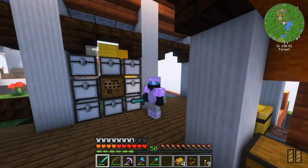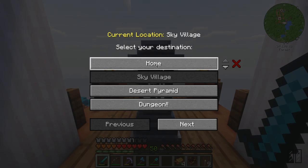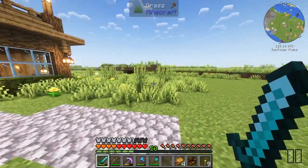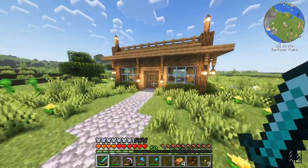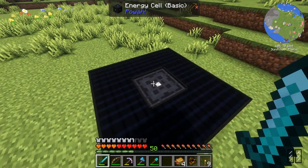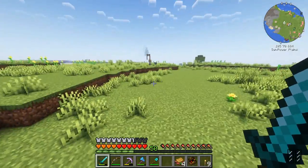Ladies and gentlemen, welcome back to Feed the Beast: Legend of the Ice. In the last episode, we made this — our brand new home, away from the Sky Village, down on the ground. I am pretty happy with this. I am yet to move anything over, so maybe we'll get that done today. We also set up this solar-powered system in the last episode, and we are indeed generating power. In fact, we have 1.5 million Fe. Very good start, if you ask me.